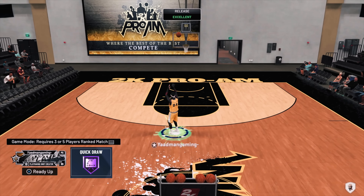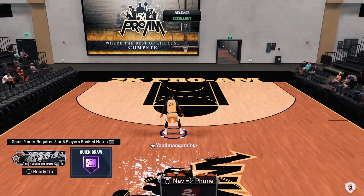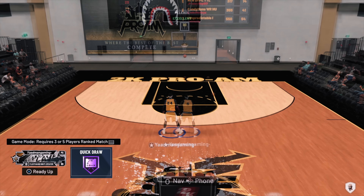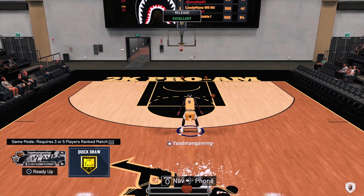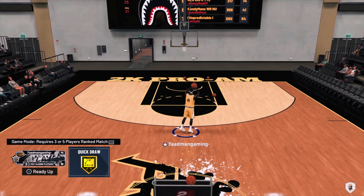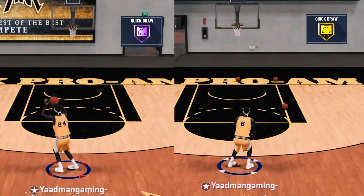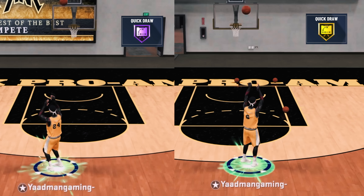This is my playmaking shot creator, six-five. Every build and every quick draw you see right now will be six-five builds. Here's the play shot, and this is the two-way slashing playmaker - immediately you can tell it looks slower off the rip. But when I slow it down you're gonna see it's not that much slower, it's just a different looking animation.